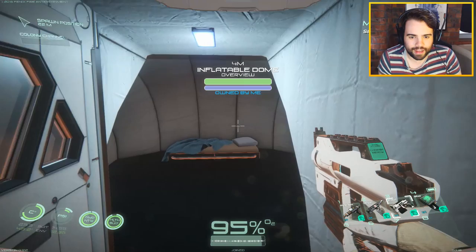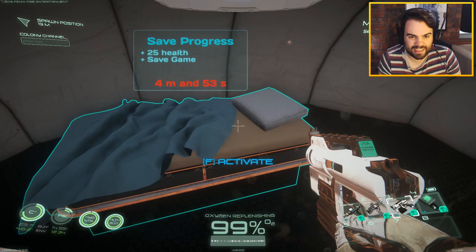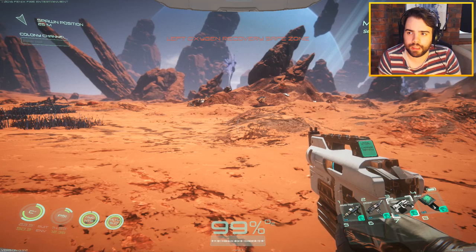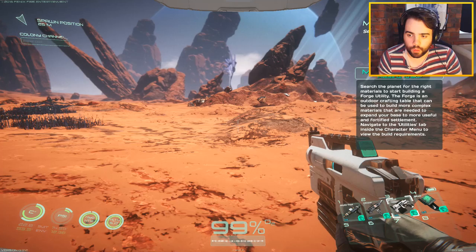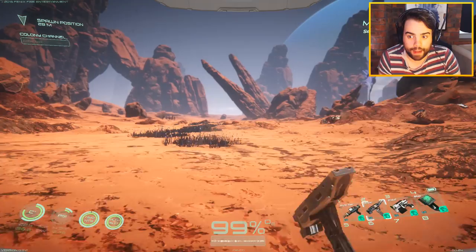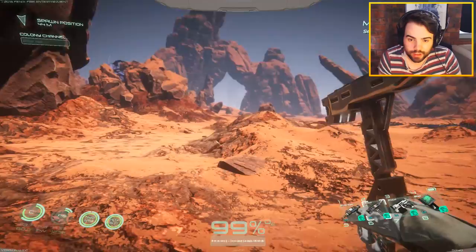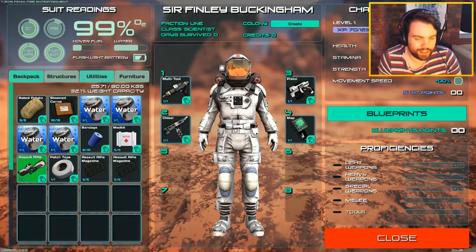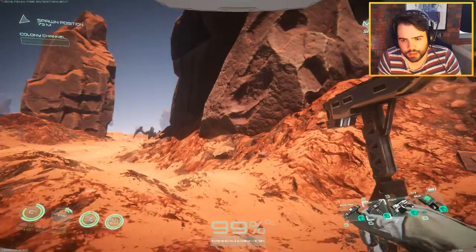We are alive now. We're just going to do the missions - the game is going to tell me how to survive. Search for minerals to build forge. Search the planet for the right minerals to build a forge utility. The forge is an outdoor crafting station that I can use to build more complex materials to expand. Navigate to utilities and forge. So we need four iron, two titanium, and four plutonium. And we also have to use our chisel to get them. I'm a little nervous about that dude over there.